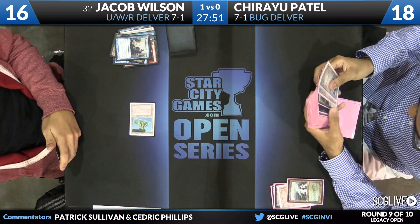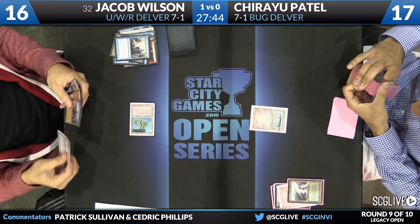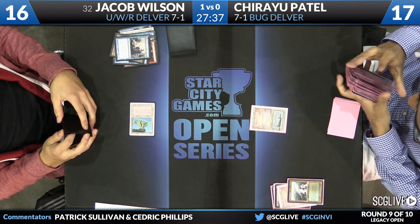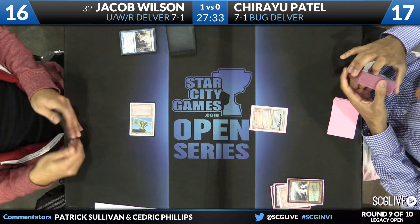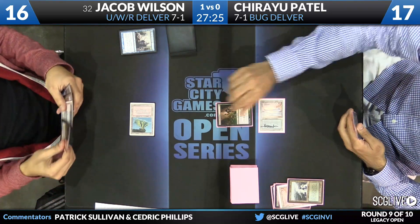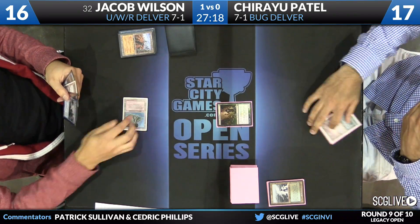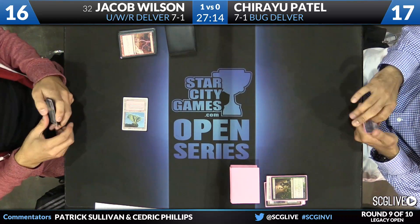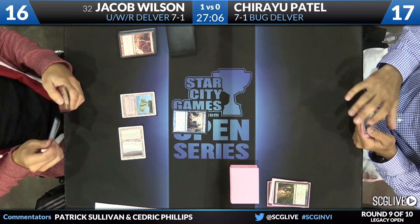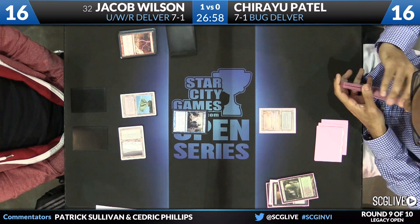Patel sacrifices his Polluted Delta, going to search for another Underground Sea — the blue-black land seems most important right now. Jacob has another Wasteland in hand, and Patel may be digging for mana, risking a Brainstorm lock with no mana in play. He draws a Deathrite Shaman — something to do — but Wilson has a Lightning Bolt in response, which takes care of it. Wilson Wastes the land, bolts the Shaman, and passes the turn. Patel just has to pass back, and now Jacob can get to work — there's a Delver of Secrets. Wilson draws a Pyroblast; Patel draws a Verdant Catacombs.